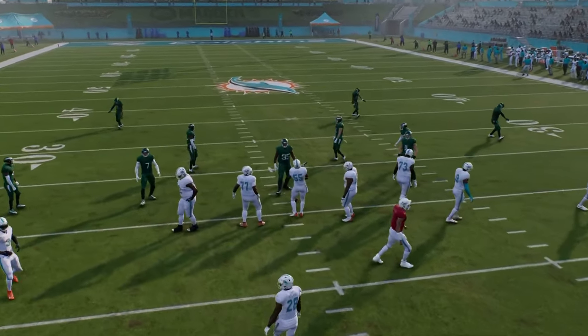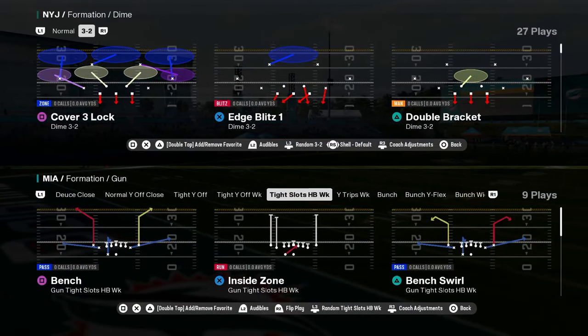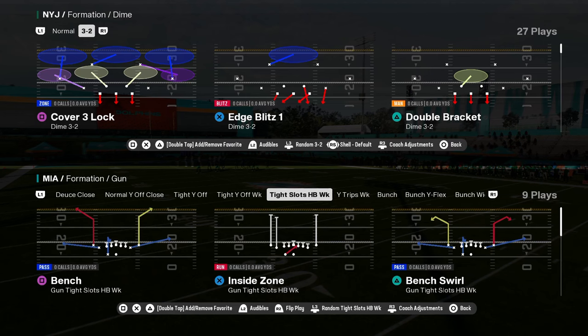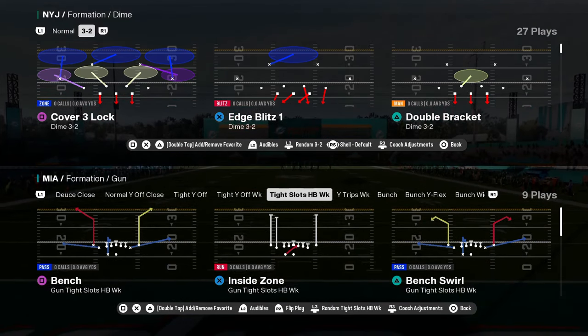Some cool cheap motion plays within tight Y off week. But the main formation you want to be in — and this is why you would call this playbook — is tight slots halfback week. We're going to have a tight slots halfback week ebook on our school community page. Link is in the description — 10 bucks gets you better at the game.